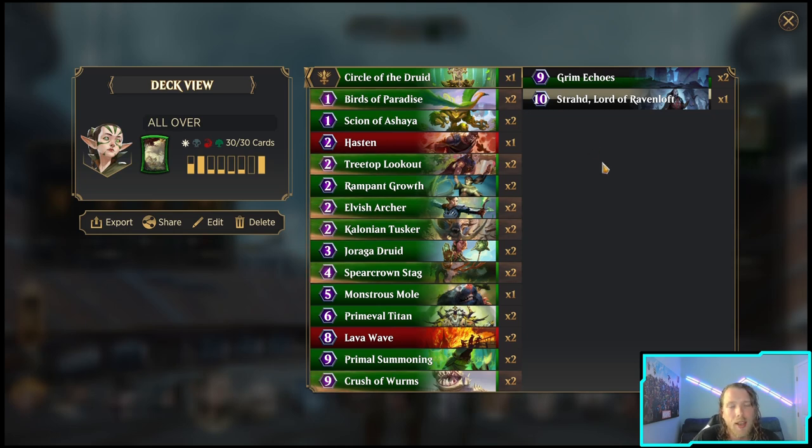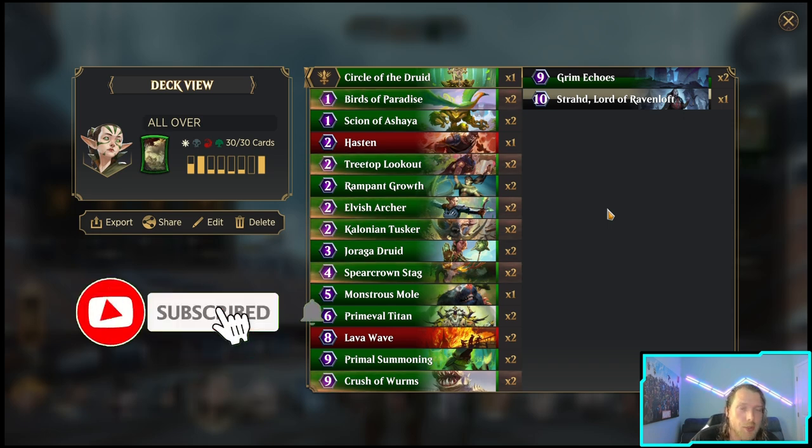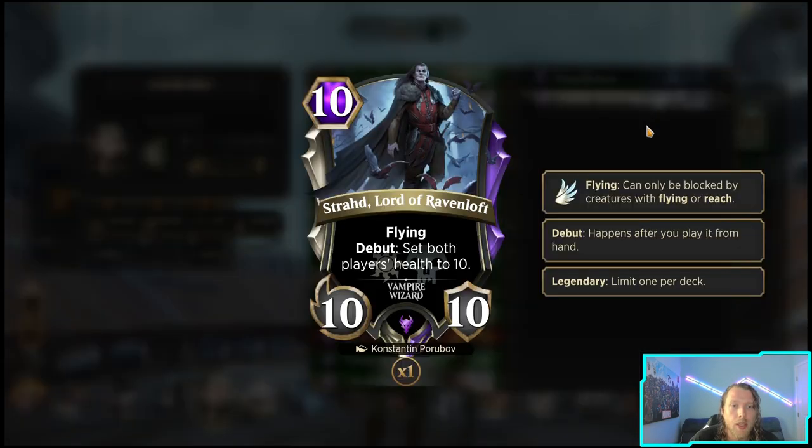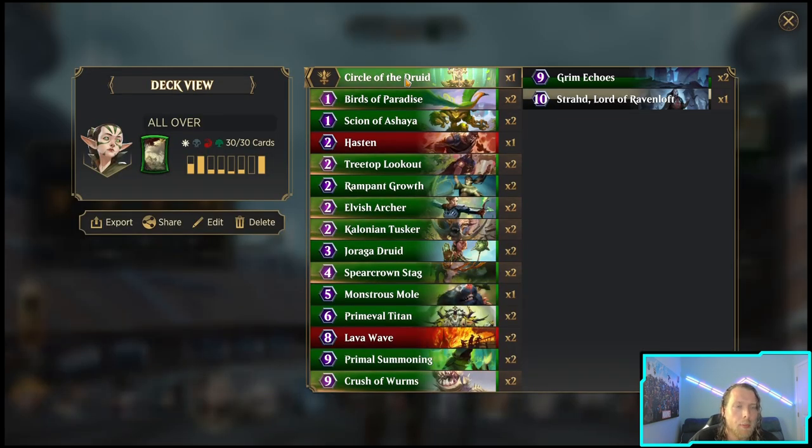In today's video I'm gonna be playing some Nyssa - she's next in line and it's pretty much just for fun. It's got a lot of different combos, it's not a typical traditional combo Nyssa, but we are running the traditional combo with one Strahd and one hasten. Strahd makes her life ten, he's a flying ten-ten, so you get hasten and they die.